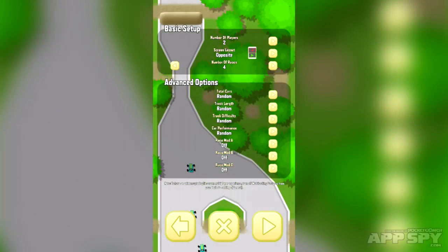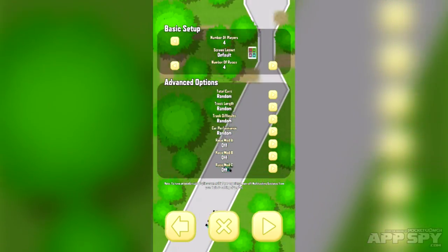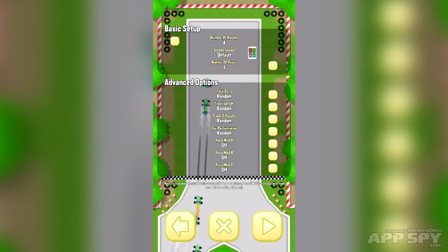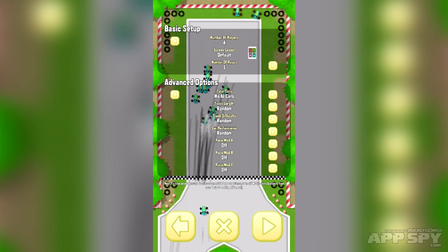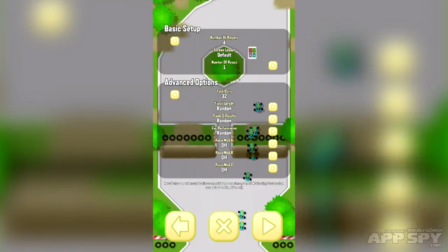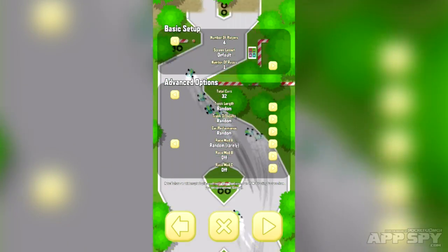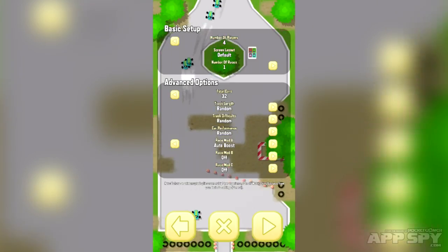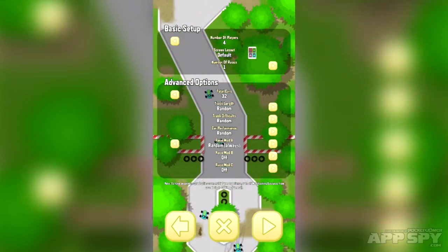So number of players — let's up the number of players to four. Screen layout default, that's fine. Number of races — let's just do the one race. You can find out whether or not you want more cars, that sort of thing. I think we're good with this, and we can choose race modifications. What is there? Instant boost charge, super strength boost, auto boost, all of this good stuff — inverted controls, jeez. So lots of race mods, lots of good stuff in there. Let's hit play.